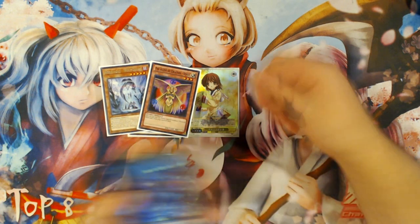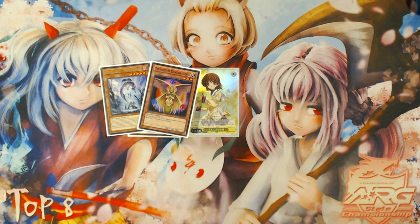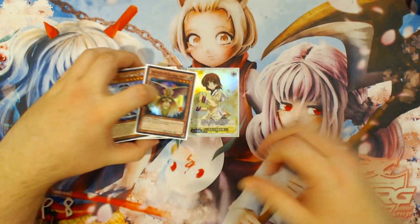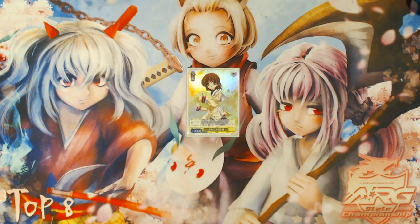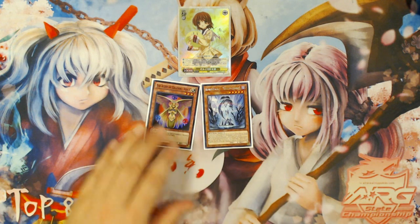This combo is going to be Venus and World Legacy World Chalice, and it is going to be a Ningirsu draw three combo — a plus five overall — because you will end with four monsters on the board and then three additional cards drawn in your hand. So let's just get straight into how this works.